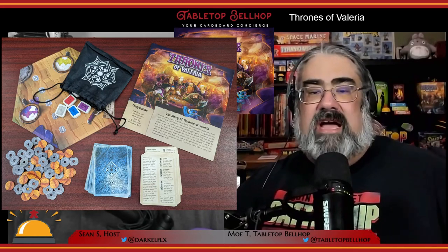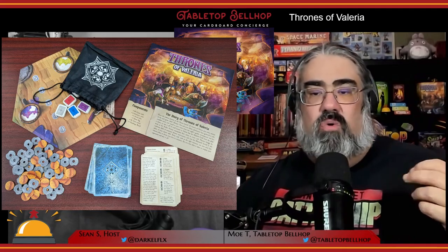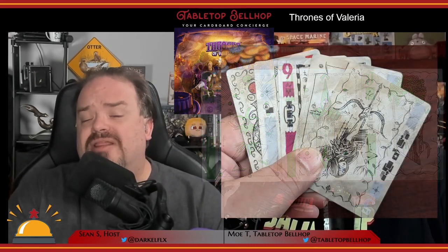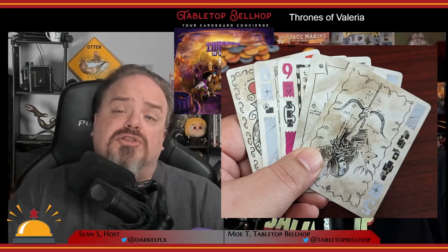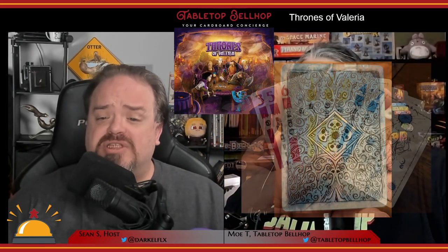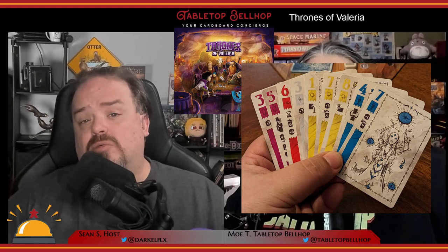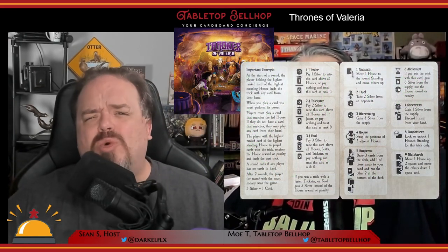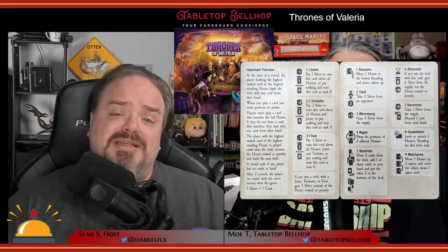In addition to a nice, well-made linen-finished deck of cards, you also get five mahjong-style guild tokens, a bag to pull these from at the start of the game, silver and gold tokens in cardboard, and a very clear and concise rulebook with lots of examples. The cards feature line art from Miko that is quite busy, and card information is only presented in the top left of each card. The cards are designed to look well-used and worn. You get cards numbered one to nine in five different suits, as well as three jester cards, each with unique artwork. You also get a set of six summary cards.